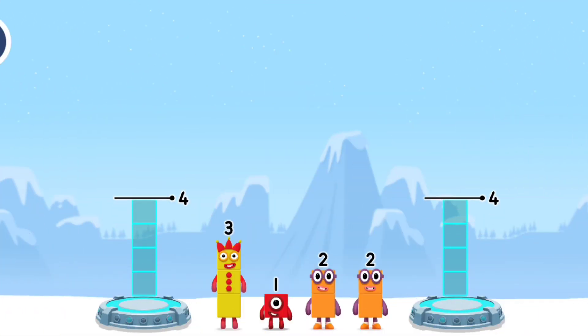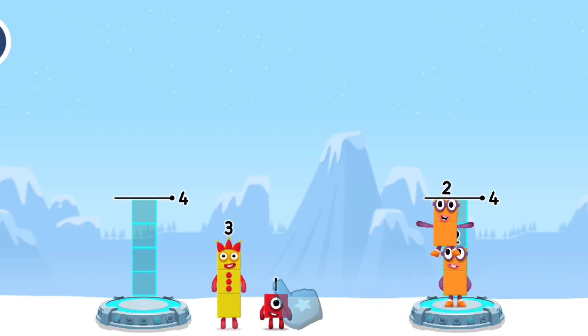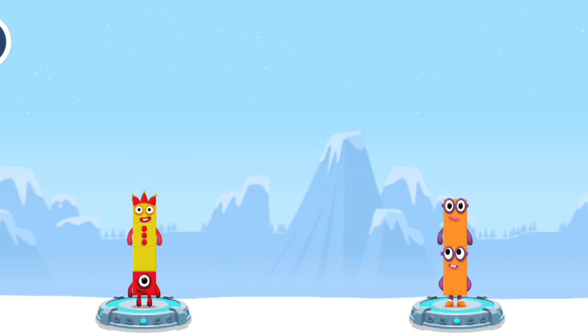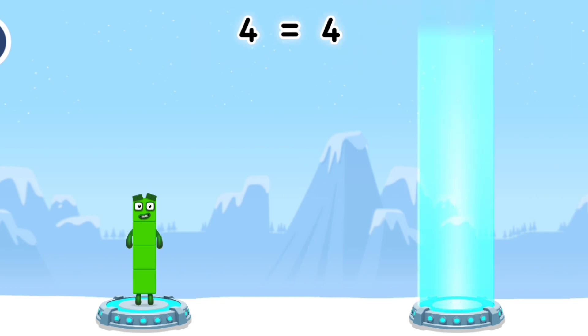Share the number blocks evenly to make two groups of four. Drag the number blocks onto both sides until they have the same number of blocks. Two plus two. One. Three. Correct! One plus three equals four. Four. Two plus two equals four. Four equals four. Four.